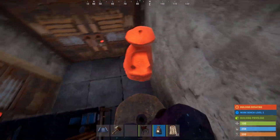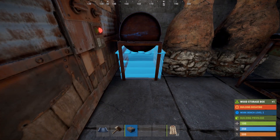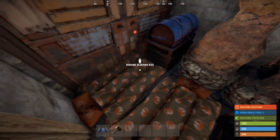Next place two furnaces on the left of your workbench. Now get your barbecue and set it right next to the furnaces and add one small box underneath it. With the remaining room, place your two sleeping bags. And that concludes the whole base.